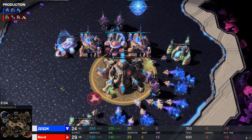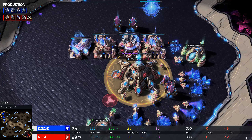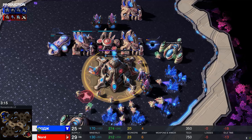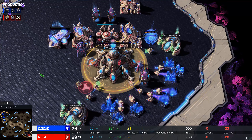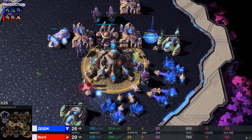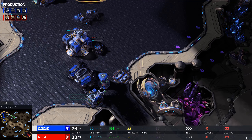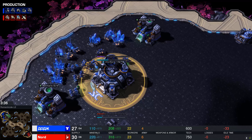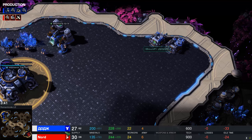Same thing with pylons for Nord. Second gate and a forge — interesting. The second most important thing I tell lower level players is go to lotv.spawningtool.com — that's T as in toolbox. Go to the build order section at the top and you can find build orders for your race: Protoss vs. Terran, Protoss vs. Zerg, Protoss vs. Protoss. You can print them out and put them next to your desk, have them up on a second monitor, follow along — it'll teach you when to build your buildings and what to do.